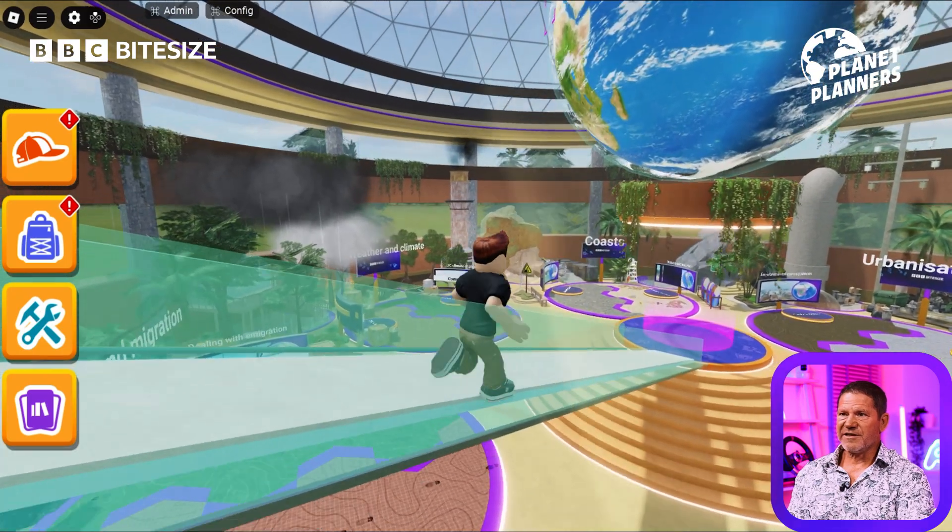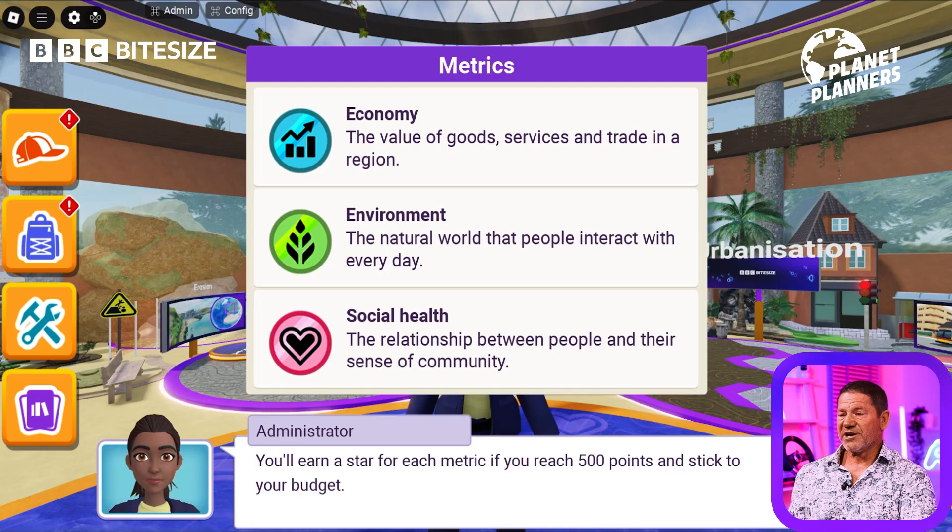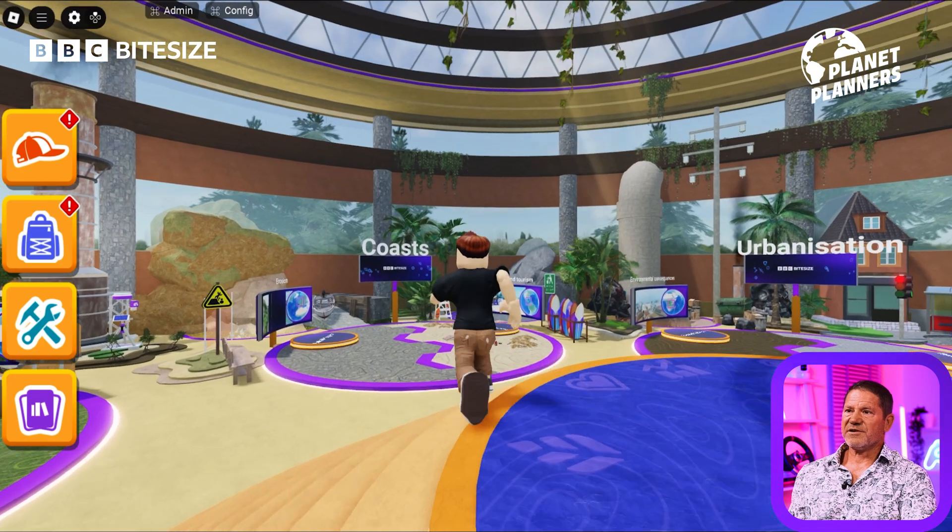I'm going to head down. It kind of looks a little bit like the BBC Studios. So these are our three metrics: Economy, Environment, and Social Health. I get a star for each metric if I reach 500 points and I stick to my budget. Let's find a topic.